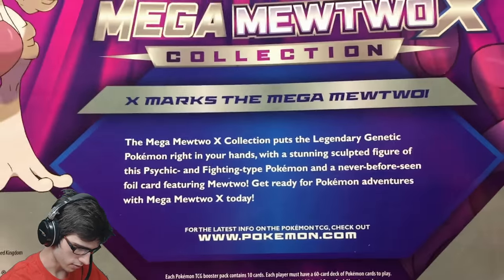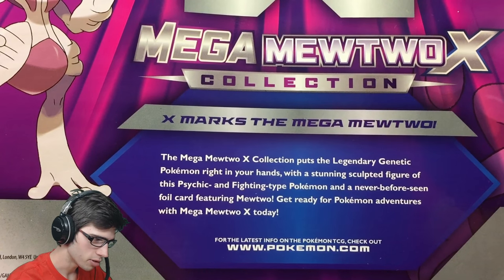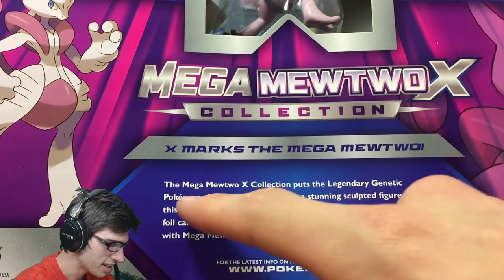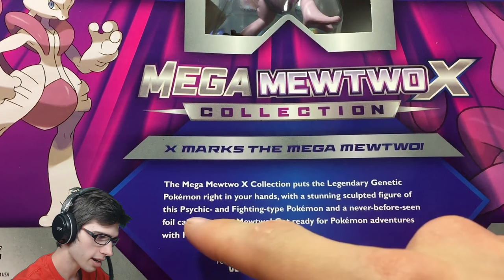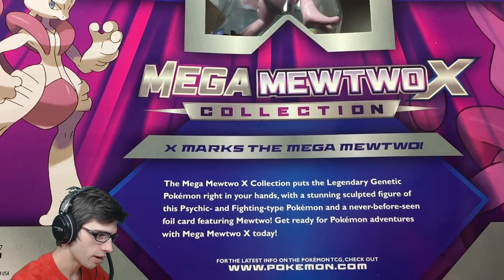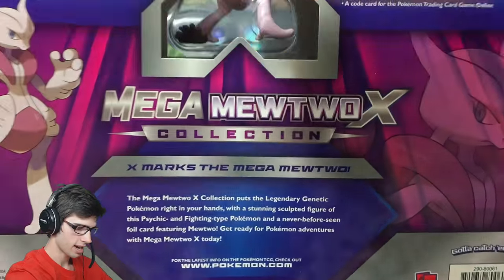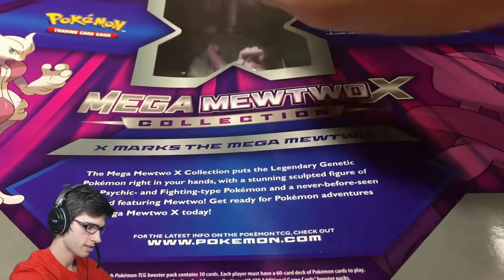Let's have a close-up look at the back. It says 'X marks the Mega Mewtwo' — the Mega Mewtwo X collection puts the legendary genetic Pokemon right in your hands with a stunning sculpted figure of the psychic fighting type Pokemon and a never-before-seen full card featuring Mewtwo. Get ready for Pokemon adventures with Mega Mewtwo X today.